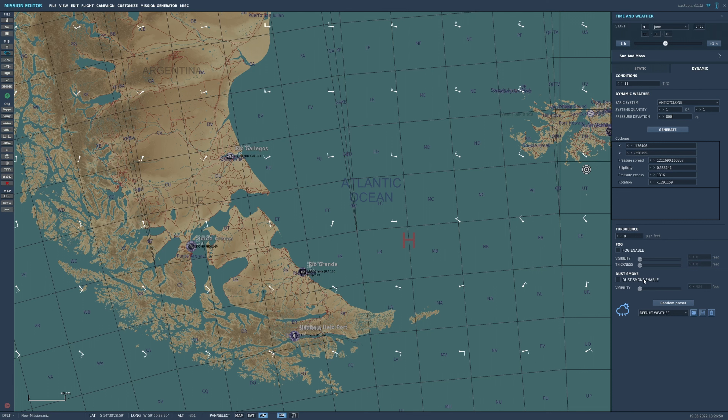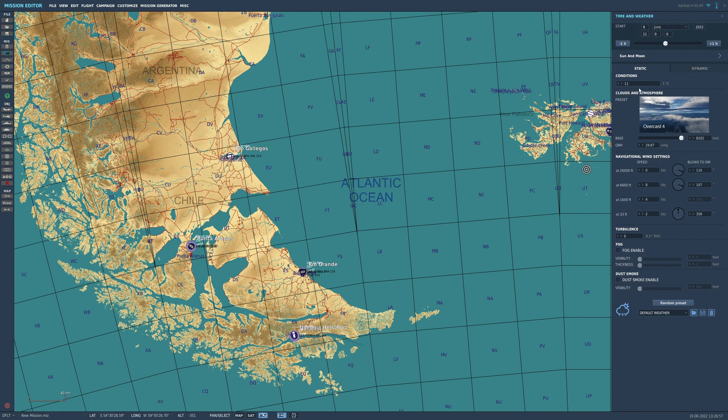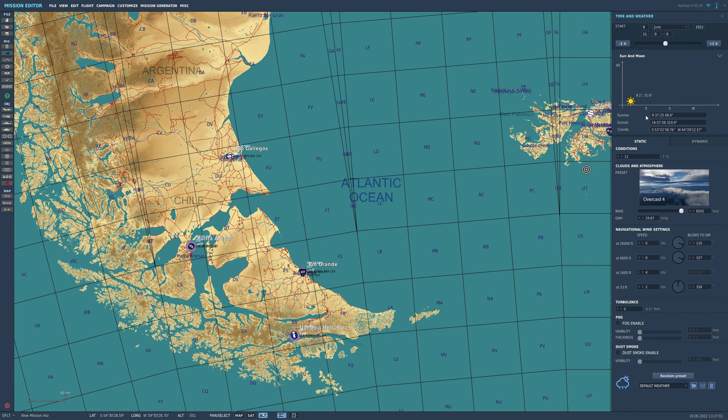I tend not to mess with this very often. Again, you've got the same extra settings: turbulence, fog, and dust. Also in this tab is the time and date. If you click where it says sun and moon, you get a representation of the horizon, and if you move the sun around you can see where it is in the sky. Don't forget, this map is in the southern hemisphere, so winter in the northern hemisphere is summer in the southern hemisphere — that's why the sun was so low before and now it's super high.